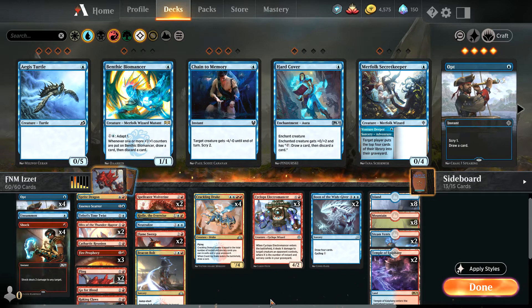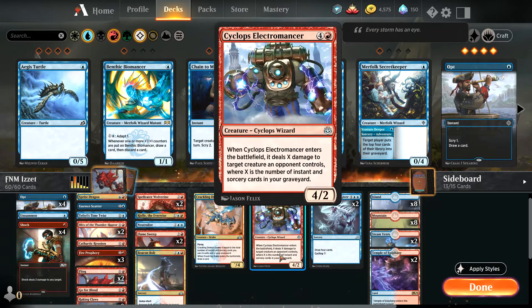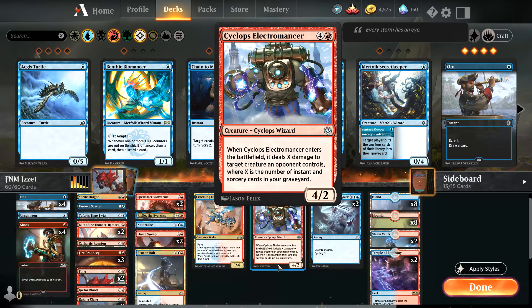So there are actually surprise strategies for these, like for Cyclops Electromancer. When it enters the battlefield, it deals X damage to target creature the opponent controls, where X is the number of instant and sorcery cards in your graveyard. So it's a pretty good card to cast mid-game or late-game.